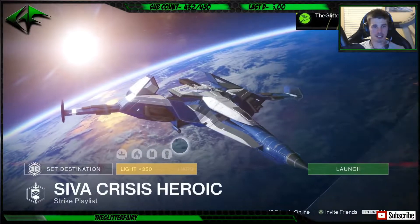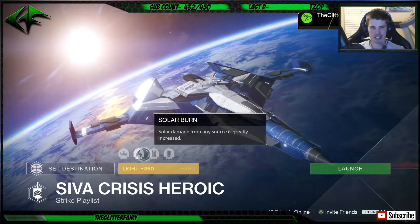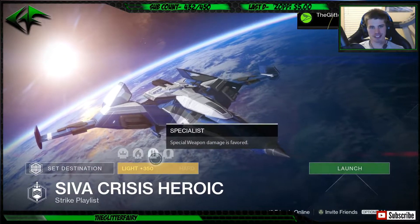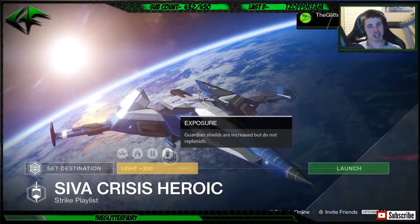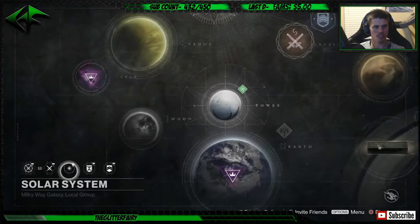The SIVA Strike playlist - you have Solar Burn, Icebreaker, Gallivorn, Specialist. Definitely want to bring the Icebreaker in if you have it. And Exposure - Guardian Shields are increased but do not replenish.